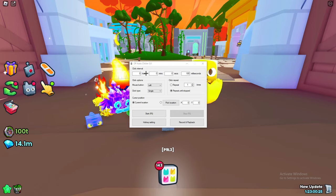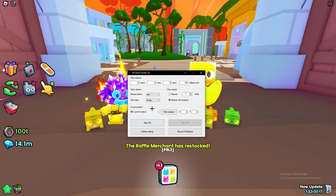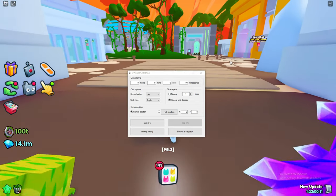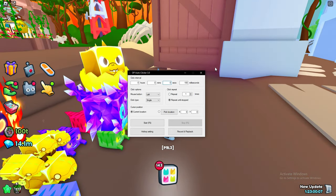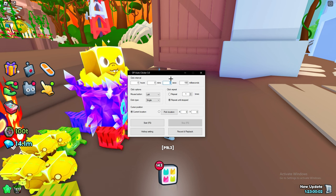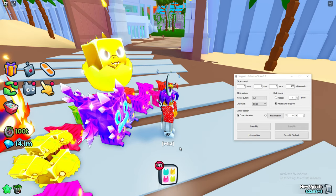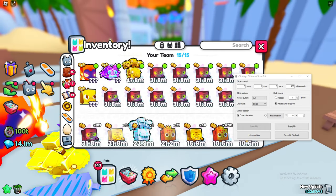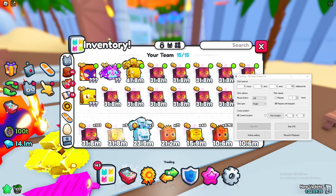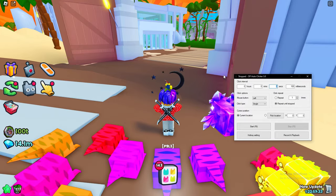We're now prompted with OP Auto Clicker 3.0. You don't need to change anything on the interface unless you want to adjust your click interval — you can make it faster or slower. For example, if I set it to five seconds and press F6, it waits five seconds between clicks. For grinding we want it on zero.